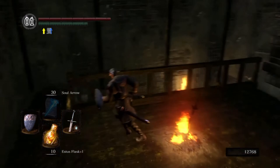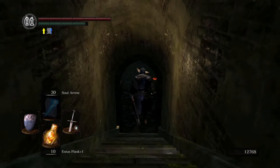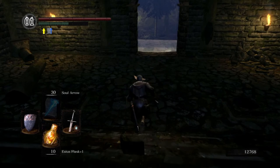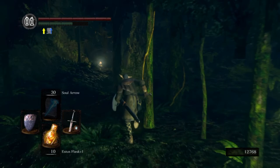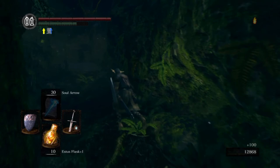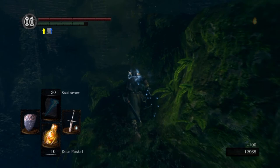We are back — this is part 7 of my casual playthrough. We are going to kill the Moonlight Butterfly and then go to Blighttown, maybe fight the boss there. I think there's enough time, like 30 or 40 minutes. So we start going to Darkroot — Darkroot Garden, Darkroot Forest, I don't remember. We already did Darkroot Basin, so now a little bit of Darkroot Garden.